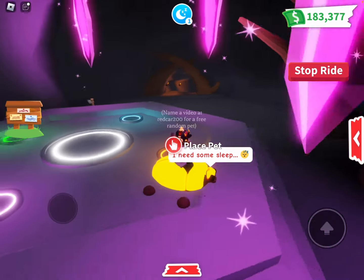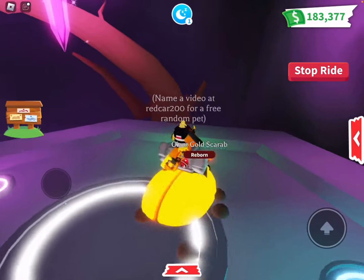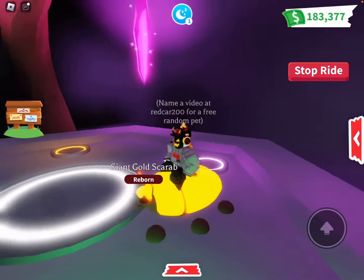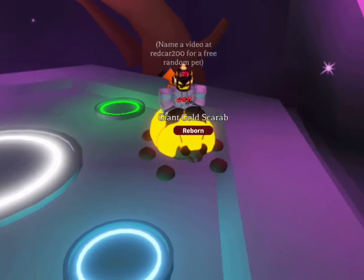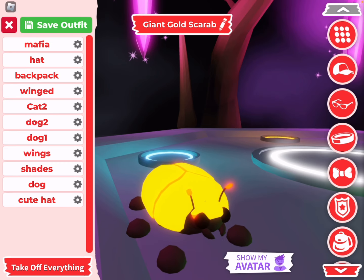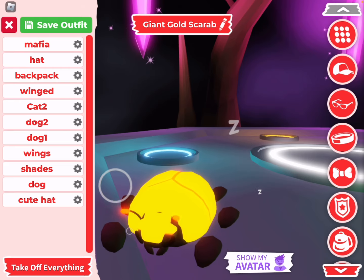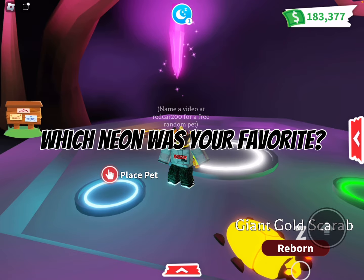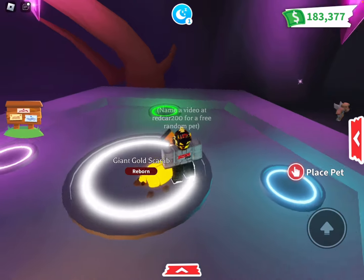There you go — the Giant Golden Scarab! I like that it's a darker gold. I wish the feet had something a little different — something with the feet is missing — but I like that you can still see the pet clearly. This one is actually a really cool neon. Let me know which of the four is your favorite. If you have any offers you're more than welcome to offer for the pets, but please offer good because I work very hard for my inventory.